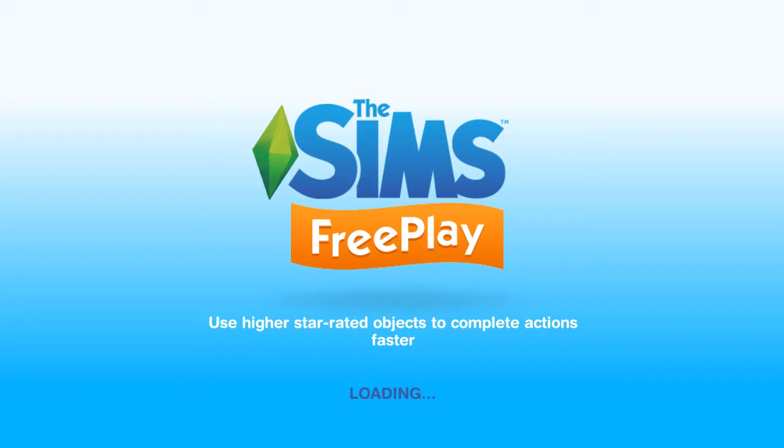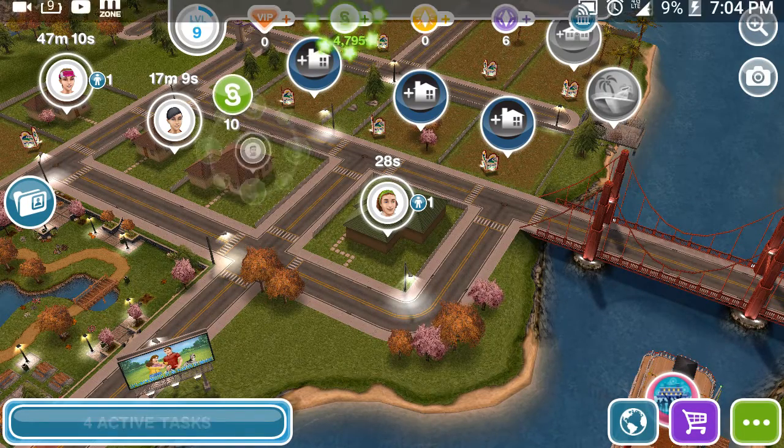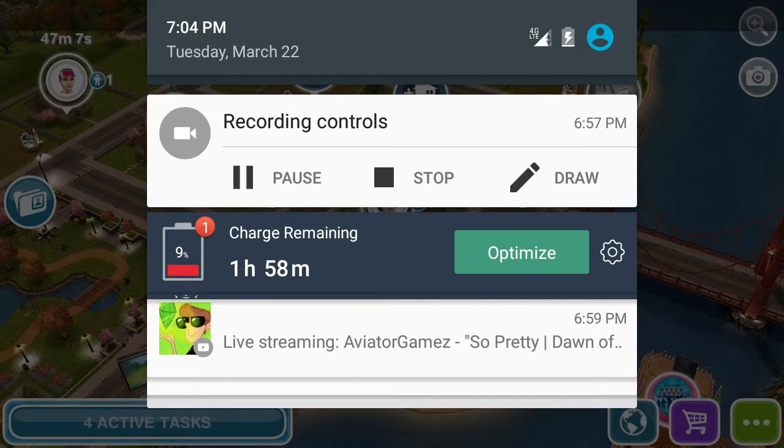Use higher star rated objects to complete actions faster. Okay, so this is going to be it for this episode of The Sims Free Play. Join me another time where we can start another journey in another episode in the beautiful world of The Sims Free Play. So as always guys, like, comment, subscribe. Elemental Games, out.